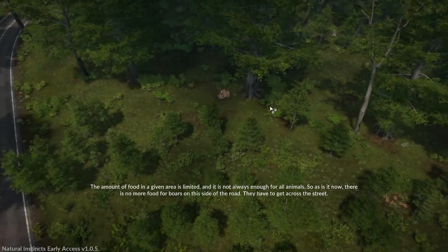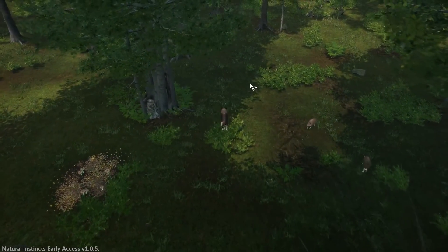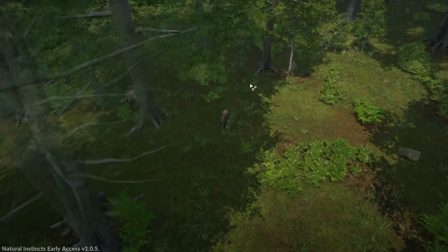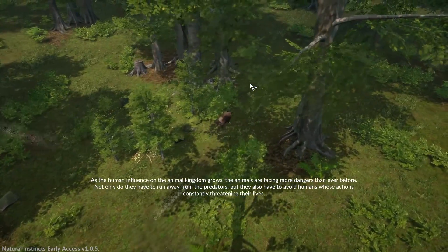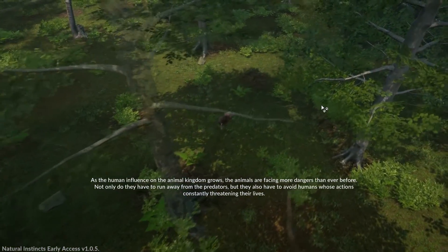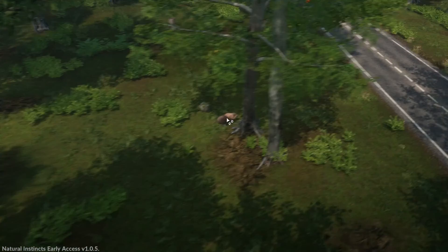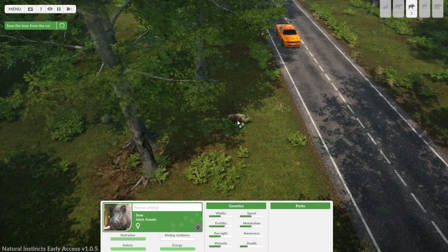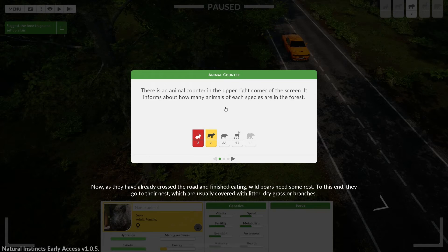Oh no, it's Frogger! As the human influence on the animal kingdom grows, the animals are facing more dangers than ever before — not only from predators but also from humans whose actions constantly threaten their lives. Is this thing about to get jacked by a car? No! Save the boar from the car. As they have already crossed the road and finished eating, wild boars need some rest — they go to their nest, usually covered with litter, dry grass, or branches.